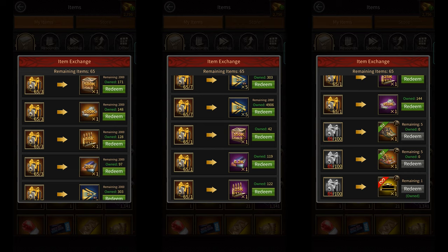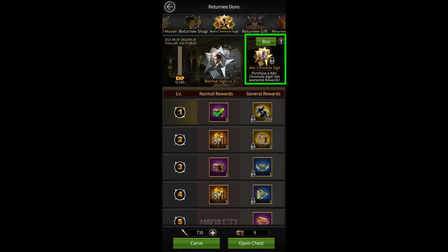Unfortunately, you're only able to get 65 of these gifts without spending. So if you want the name tag, you'll have to spend $5 to unlock the Advanced Sigil. The Advanced Sigil gives you a lot more rewards than the normal one, and in my opinion, it's worth buying only because of the name tag.